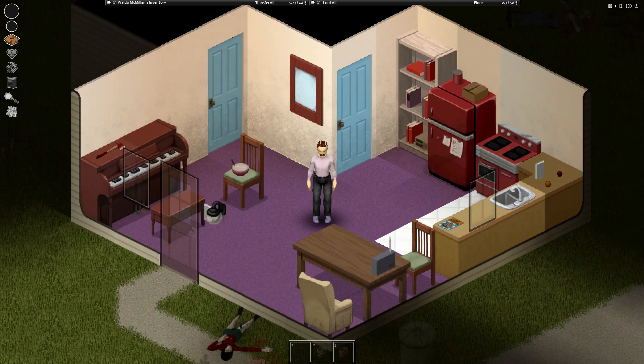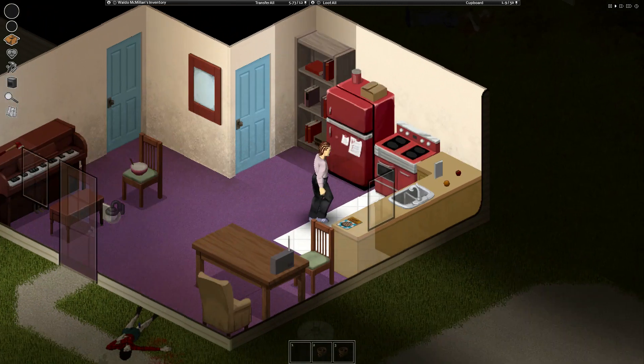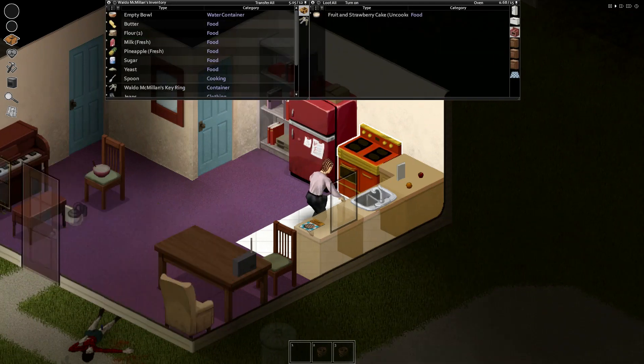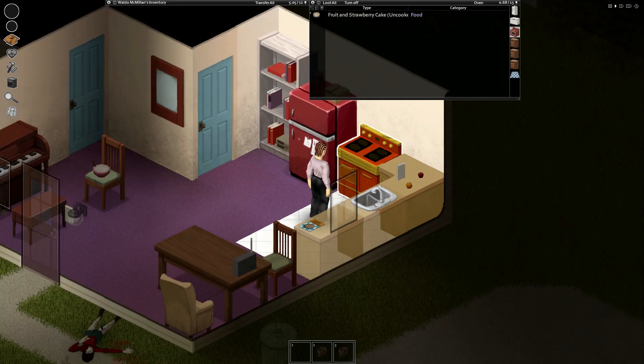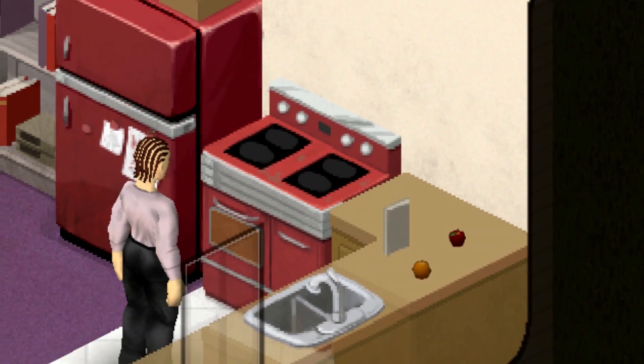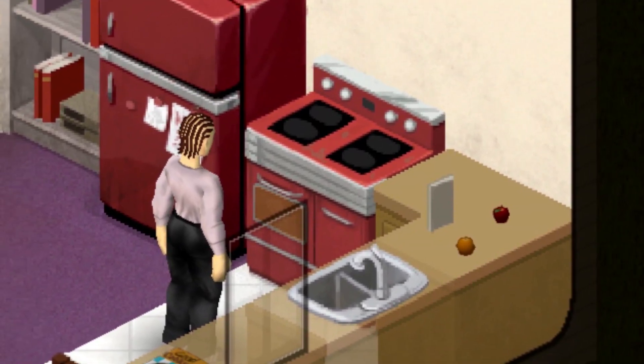Now you can't put anything else in there after you've put up to four ingredients. As long as you have a working stove in your house you can just throw that in there. If you don't, you could use a campfire or one of those antique ovens — just throw some wood in there.